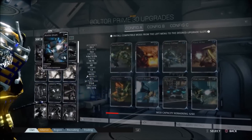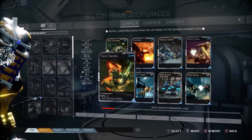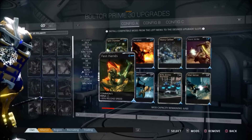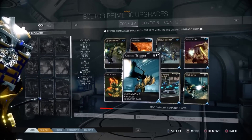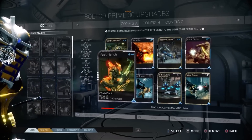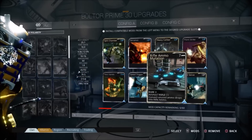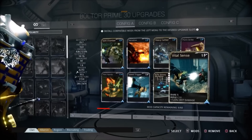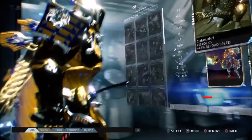Another critical mod for the Boltor Prime is Fast Hands — you don't want to sit there and reload all day, and I like to rain bullets down on enemies, so Fast Hands reloads your weapon really quick. Speed Trigger adds to your fire rate so you fire a lot more bolts, and between Speed Trigger and Split Chamber you're going to be using a lot of bullets, so Rifle Mutation is a must for the Boltor Prime — you run out of bolts very easily and you don't want to be stuck. That covers the Boltor Prime.